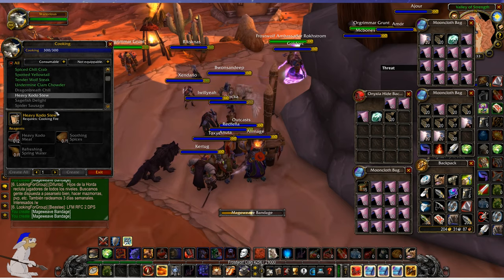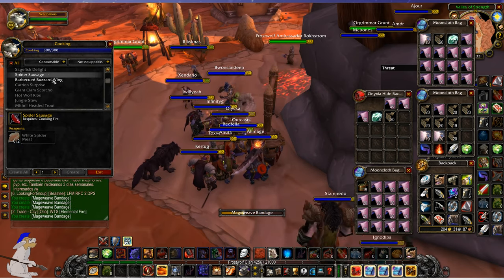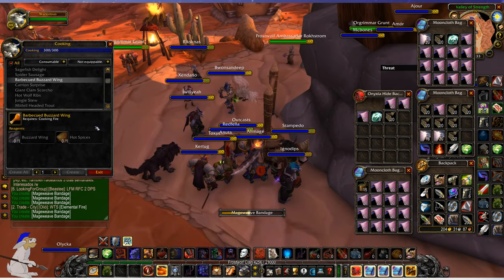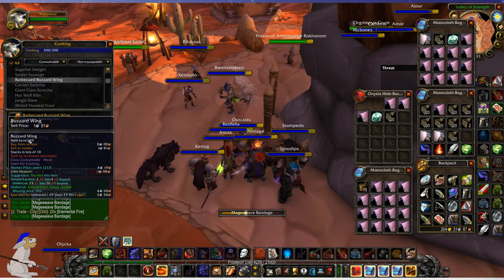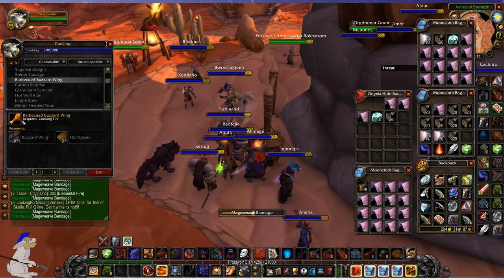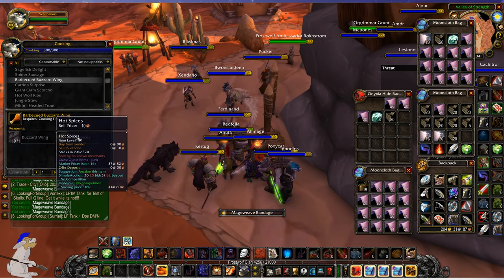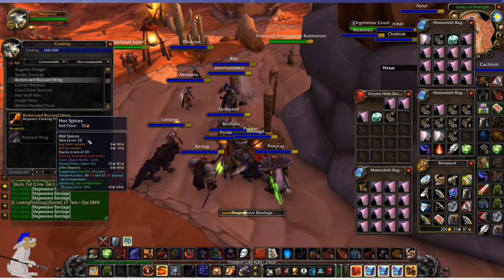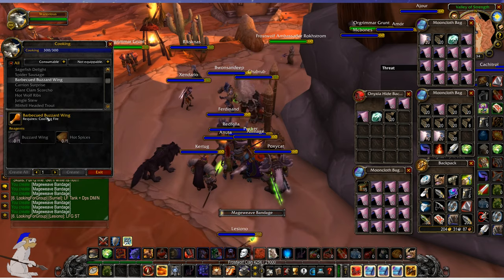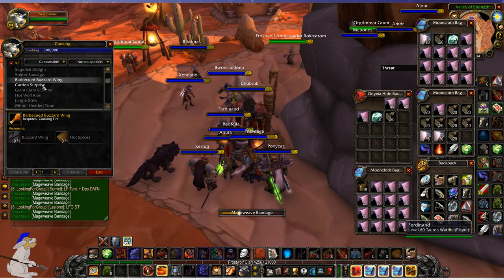It's also worth looking on the auction house for food which you can actually make a profit on. For example, Barbecued Buzzard Wing is worth three silver, and the actual material itself is worth one silver 81, so you can make about two silver profit if you get a load of them and process them. Hot spices are worth about 38 copper each, so you deduct the cost of the hot spice from the buzzard wing to give you the amount you should be looking to pay on the auction house.